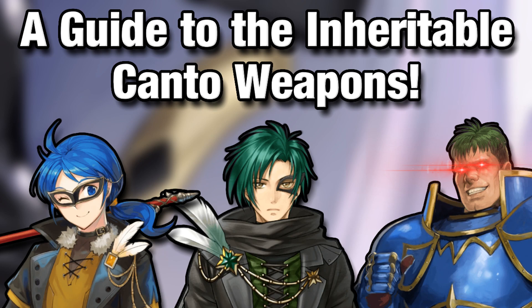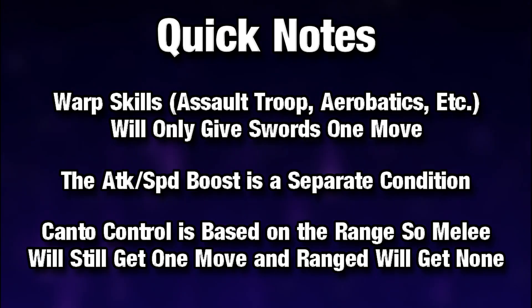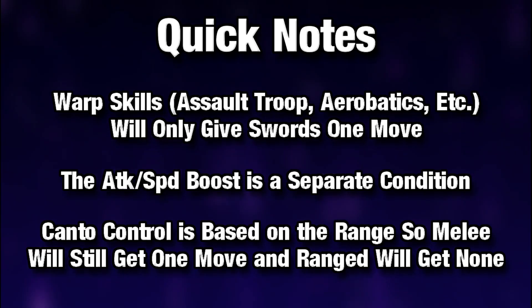I want to discuss these new weapons. On some quick notes, there are a few things worth mentioning. These are just straight up near trace and far trace — well, fixed Kanto for the dagger. If you use a skill that has a warp effect, so Assault Troop, Aerobatics, Flyer Formation, whatever the case may be, it will only give swords one movement because these don't work with teleportation. However, with the fixed Kanto on the dagger, you will be able to move one space no matter what anyway, so it doesn't really apply there.